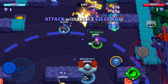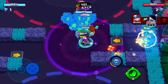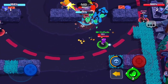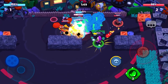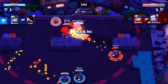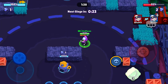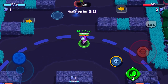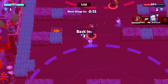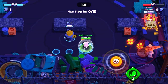Now I need to get rid of this cannon. And now the bot is actually ours. I'm just going to deploy my super just to prevent anyone from getting close. I was thinking you could potentially push everyone with that gadget, but I realized people have got to be actually in range of you before you can do that. Brock is so, so annoying when you're doing this.